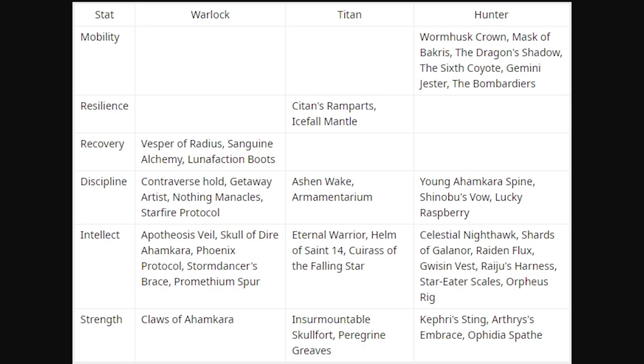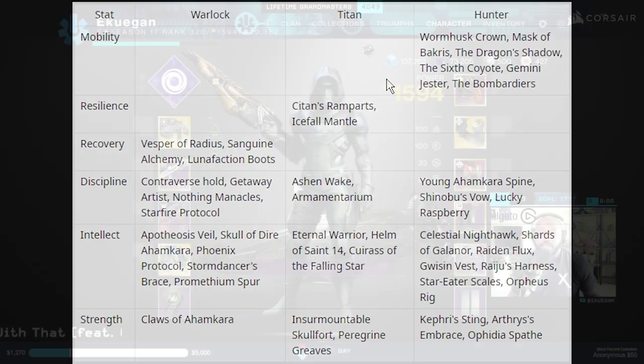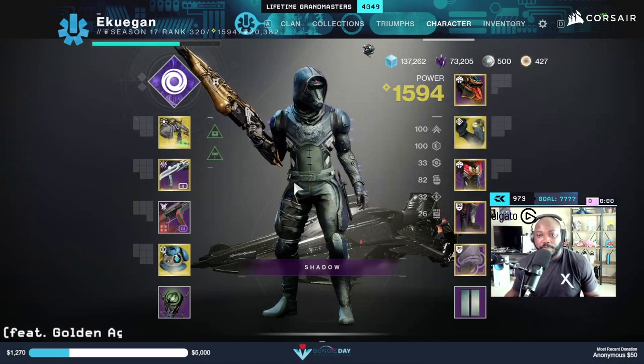So if you're out there farming the lost sector for the day — let's say you're going for a helmet as a Hunter — on your ghost mod make sure you don't have mobility selected if you're going for the Wormhusk Crown, the Bakris, Dragon's Shadow, Six Coyotes, Gemini Jester, or Bombardiers. Don't have mobility on because it basically already has it.